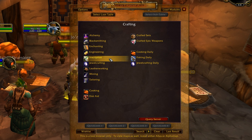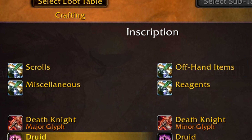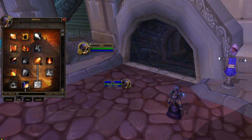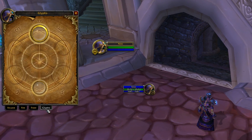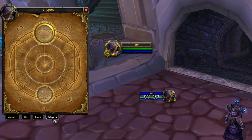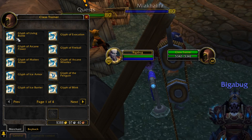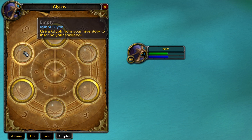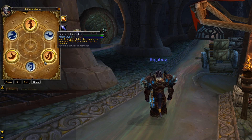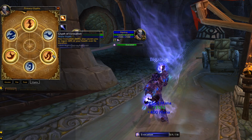Number 4: Inscription. A new profession that allows you to craft scrolls, a few random items, and most importantly, glyphs. From now on, when you reach level 15, you gain access to a branch of talents where you can insert a glyph. A glyph is an item that improves a spell, ability, or talent. At max level, you can insert 3 major and 3 minor glyphs. A major glyph, as its name implies, brings a major change — like for mages, the glyph of evocation causes you to regain 60% of your health, which is insane for PvP.